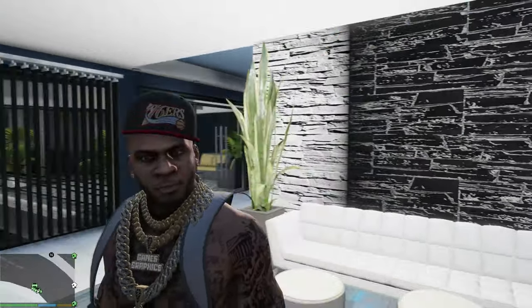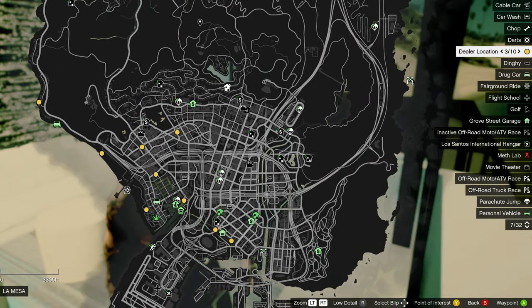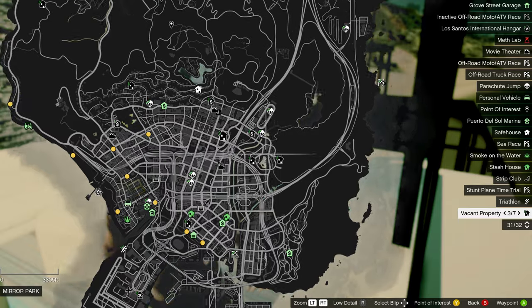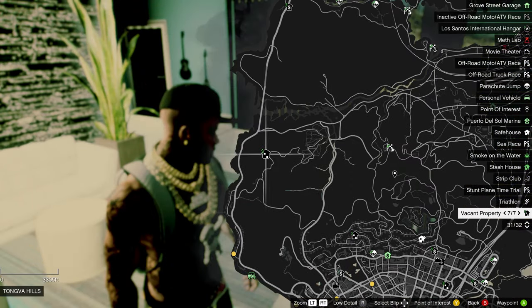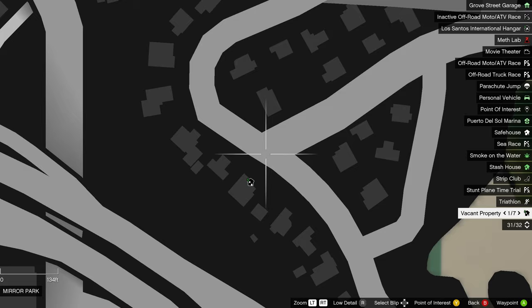As soon as you spawn into the game, open up your map and you're going to see new house blips on the map. There are going to be about seven vacant properties — you can see a few over here, one up there, another one down here, one over there. Let's go over to this one right here in Mirror Park.